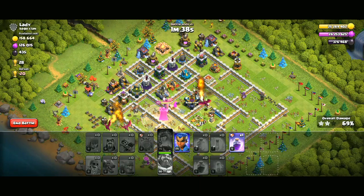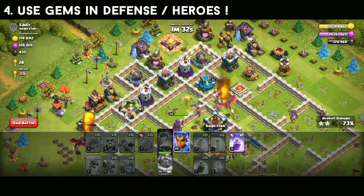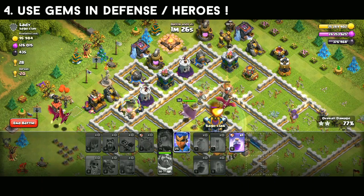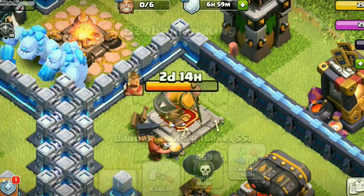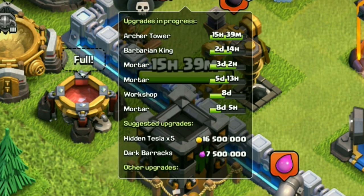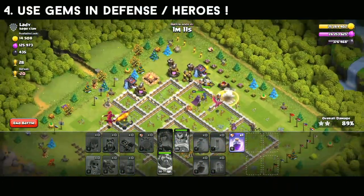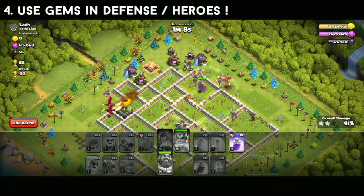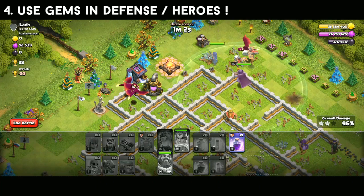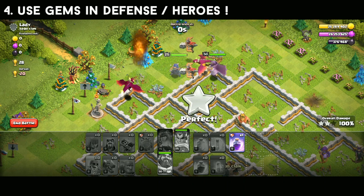The last use of gems is for people who are maxing their base — using gems on defense upgrades and heroes. If you have loot but your builder isn't free and you want to store that loot, you can spend a few gems to speed things up. Whether you're at town hall 5 or town hall 14, use your gems in the right place, not the wrong place.